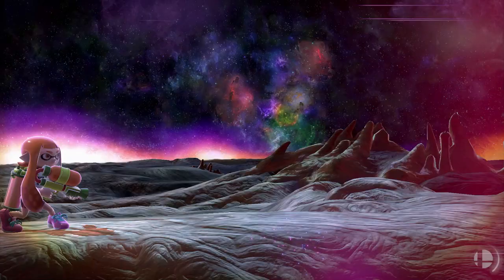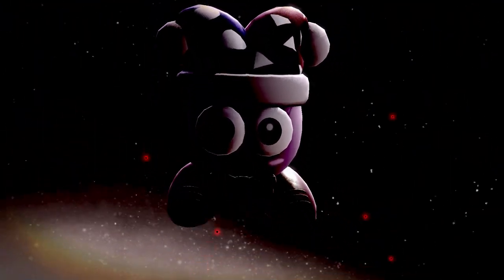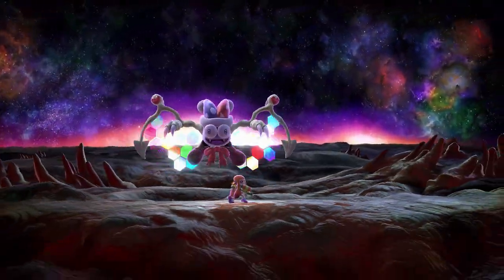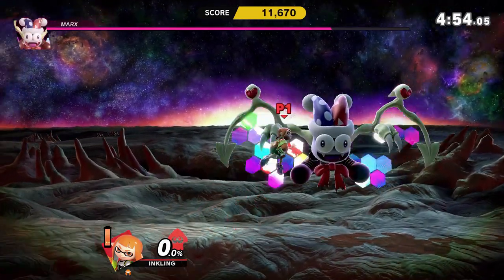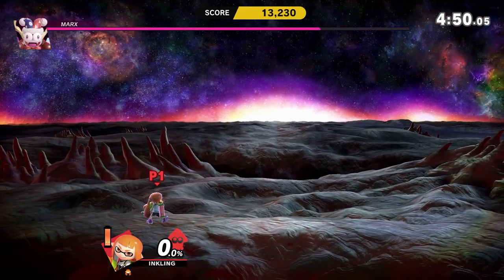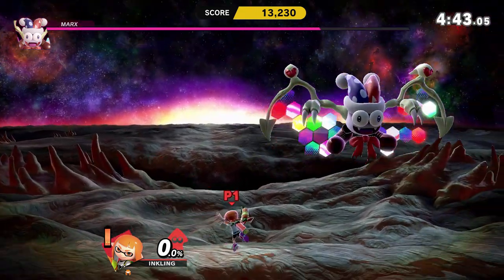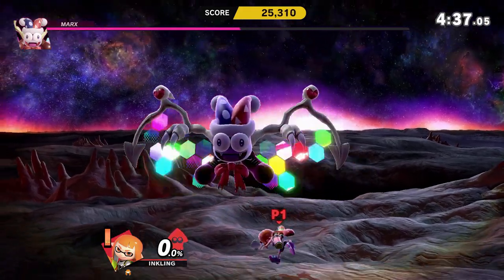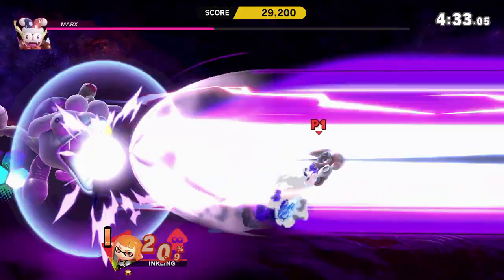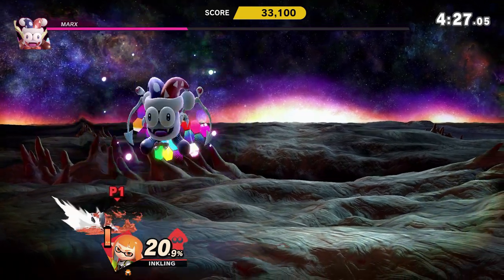Up next we have the boss, which is Marx on the Mysterious Dimension. Marx was most likely used as the boss of this route due to his multicolored wings. The boss actually has a Splatoon song playing in the background — I thought what I saw was wrong, but apparently it's not. You can tell I haven't faced Marx in a long time.